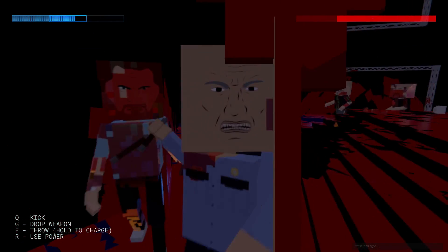It seems like we're killing people pretty quick at this point. Is there a weapon anywhere? We have a road sign or something.